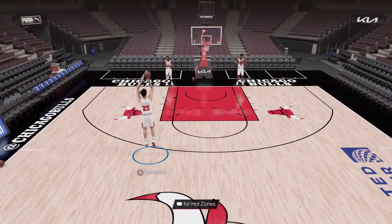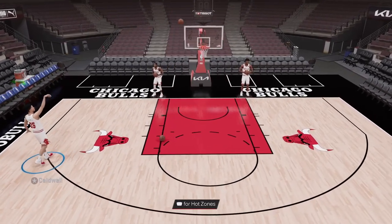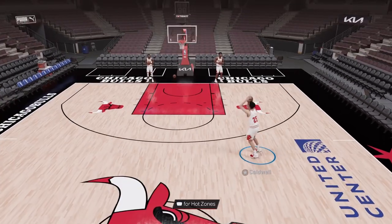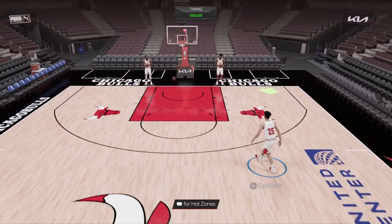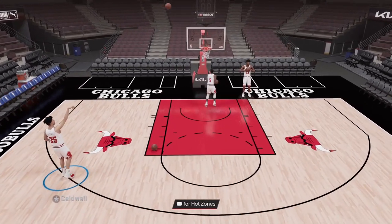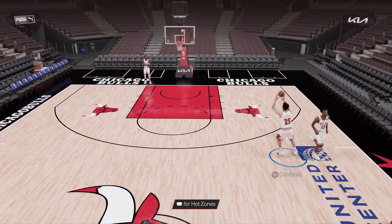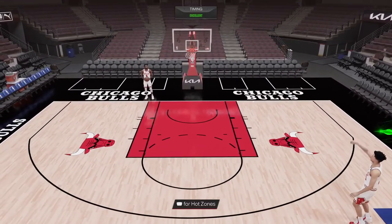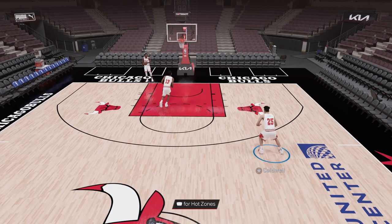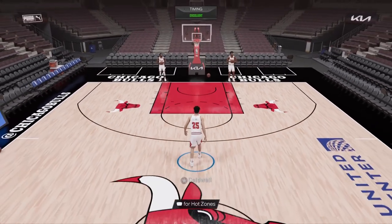This jump shot is honestly just an absolutely crazy low three-point rating big man jump shot that's amazing all around. It's very consistent, works from everywhere on the floor, and is very easy to do. I don't know why 2K gave you such good low three-point rating big man jump shots this year — Base Montrose Harrell is honestly just cracked. To time the jump shot correctly, wait until the ball gets all the way back. You guys can see right here it's basically fully above my player's head and it's going to change direction to go towards the basket, so I go ahead and release square right here.